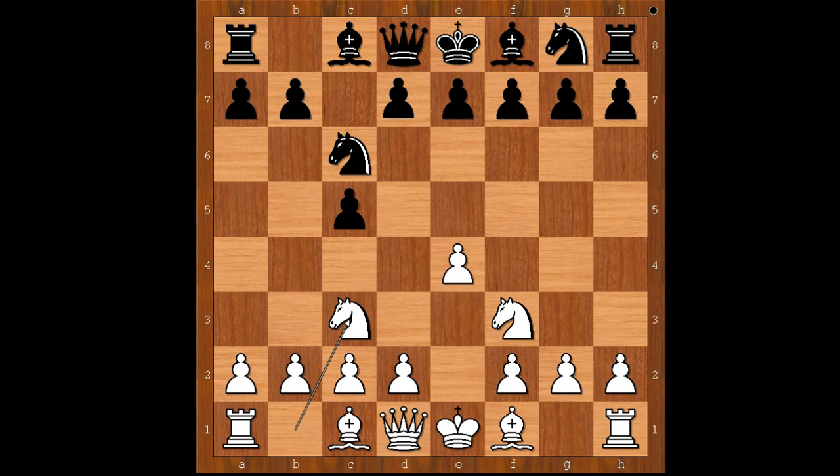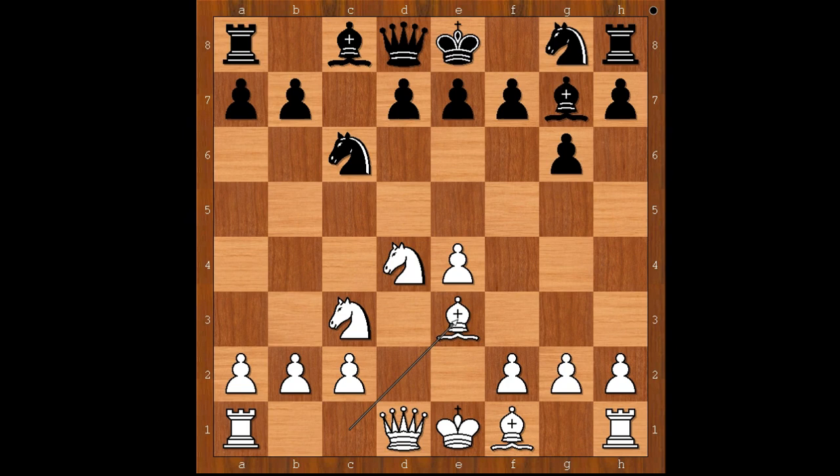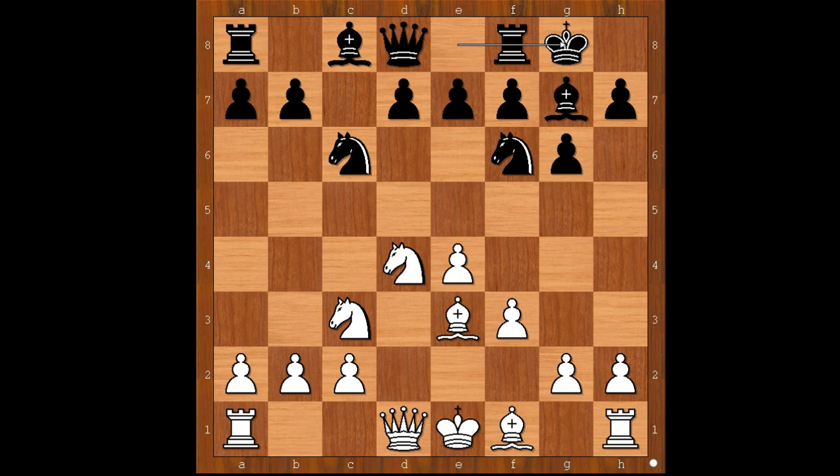Let's go back to the start. In this position black does not play d6, black plays g6. After d4, c takes on d4, knight takes on d4, bishop to g7, bishop to e3, knight to f6. In the game we have knight takes knight on c6 — this was an attempt to refute the accelerated dragon. If white plays f3, black castles kingside, and after queen to d2, black plays d5, not giving white time to play bishop to h6 and h4-h5.